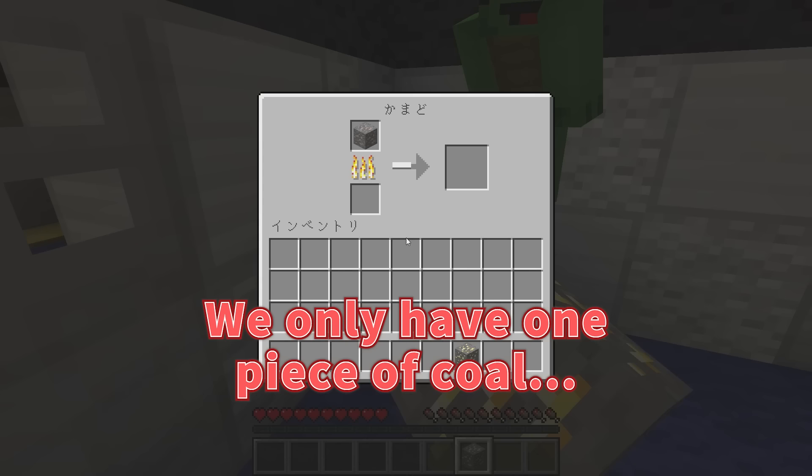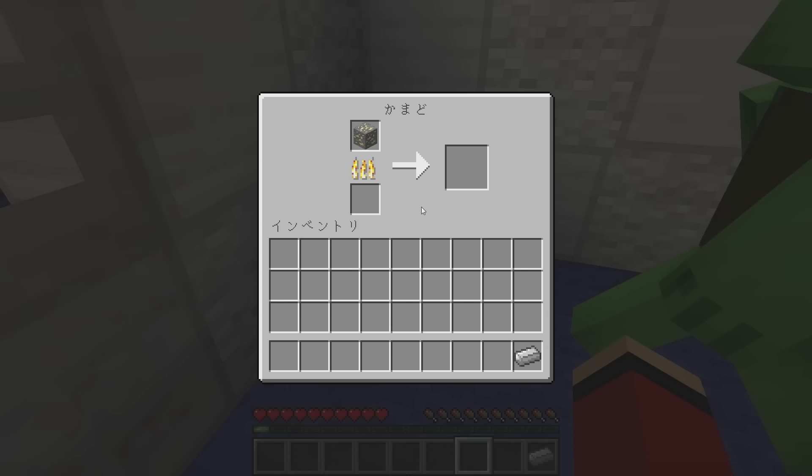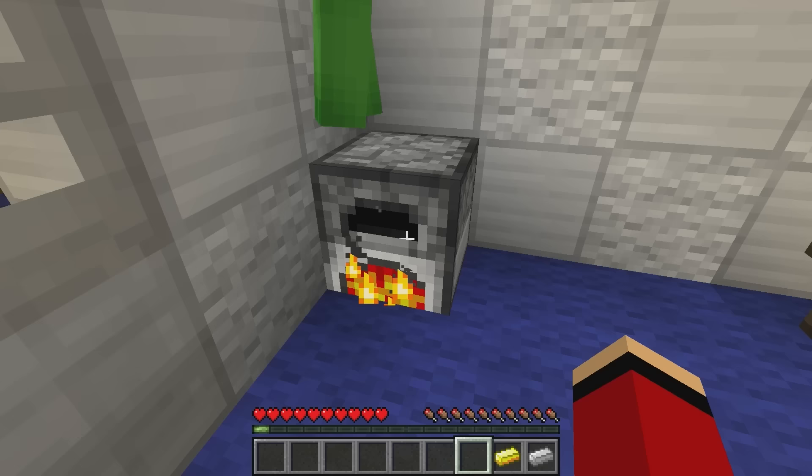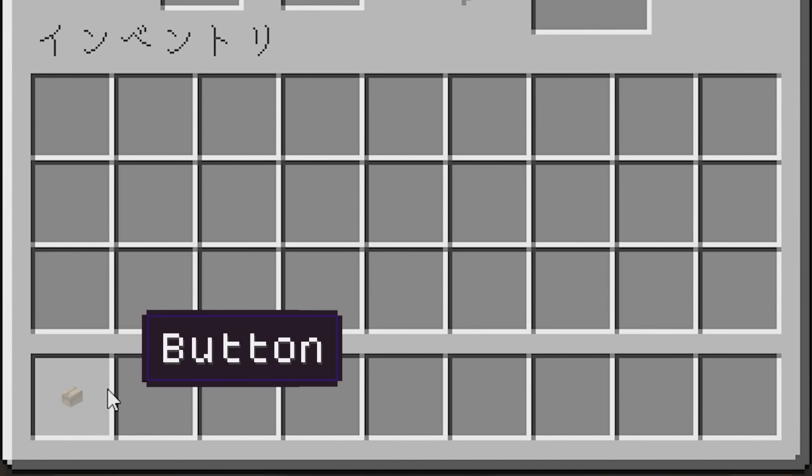Yep, that's it! But we only have one piece of coal — that's not enough! If I switch the gold in as soon as the iron is finished, we should have just enough time! With this gold ingot — look, I have both things! Then the villager — I got a button!